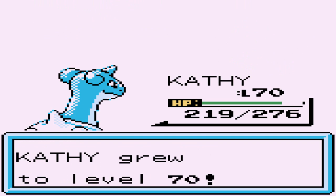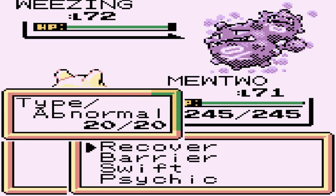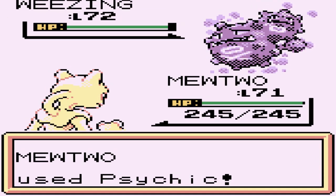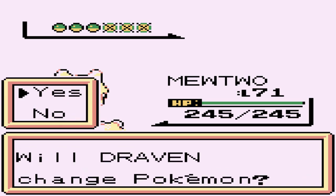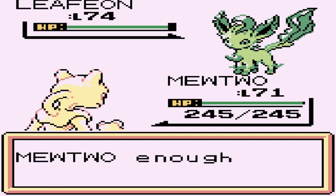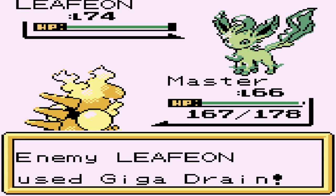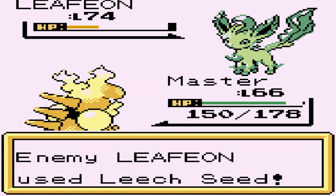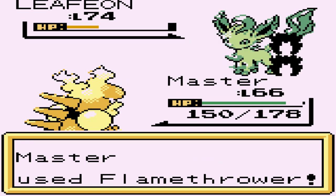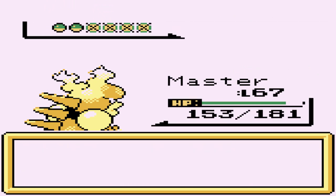Kathy grows another point to level 70. He's coming out with a Weezing, so switching back to Mewtwo. Psychic attack for the win - Weezing is no more. Mira's using Leafeon next. Going to Master. Leafeon with its Giga Drain - Flamethrower attack nearly defeats it. Seeding me, so another Flamethrower for the win - say goodbye to Leafeon. Master grows to level 67.